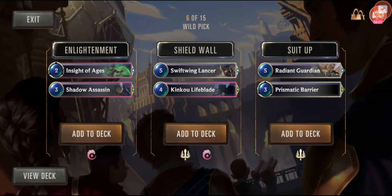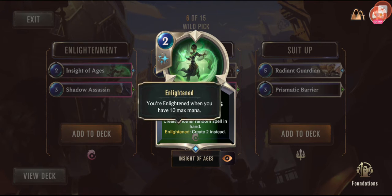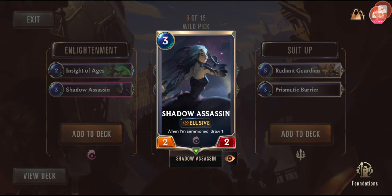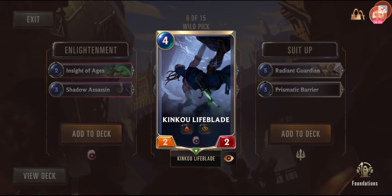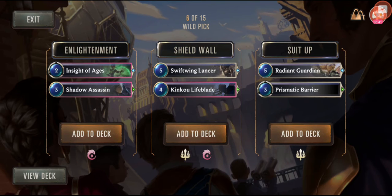Very tough decisions. Create another random spell in hand — enlightened creates two instead when you have 10 mana or less. It's an elusive 2-2. They're both decent. Rating guard. Prismatic barrier — give an ally barrier this round — not been overly useful for me. The Challenger cards are pretty good. Let's go for the middle again.